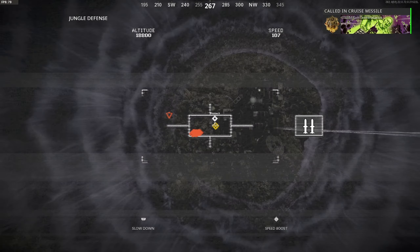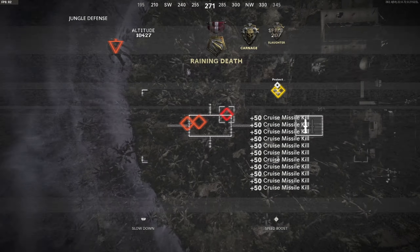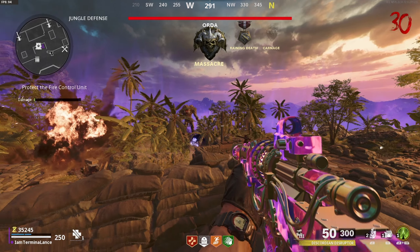And there you go — you build your wonder weapon. Once you build your wonder weapon, you are unstoppable. You're good to go.